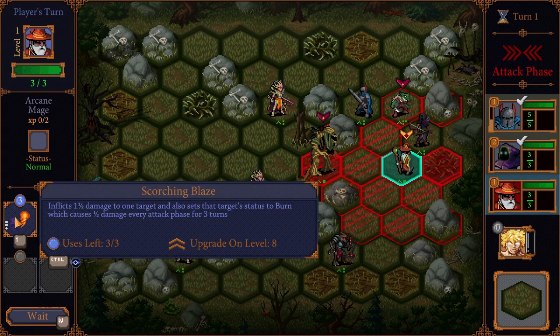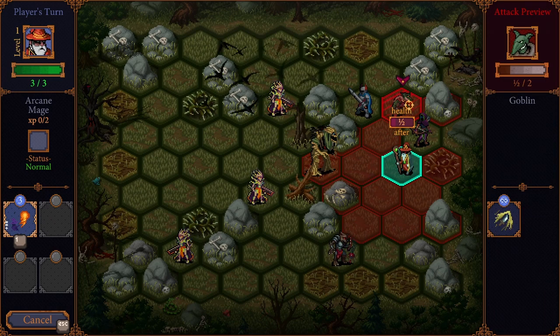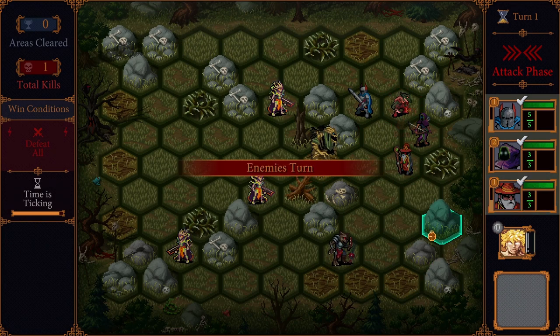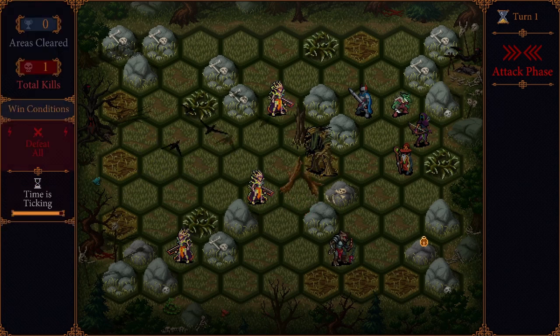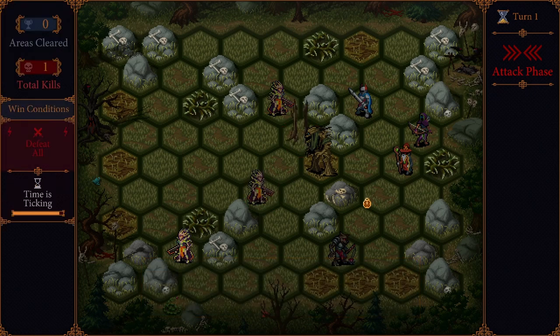The mage has a non-infinite attack: it inflicts one and a half damage to one target and also sets the target's status to burn, causing half damage every attack phase for three turns — meaning basically this attack does two damage total. We won't be able to kill this treant but we will be able to kill the goblin, although I think they will get an attack off on their turn. The treant gets to attack first but then takes that last half damage from burn.